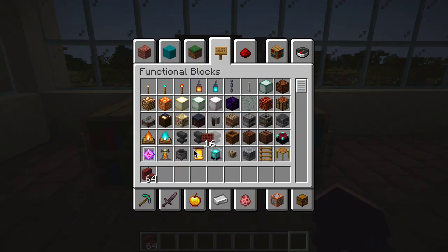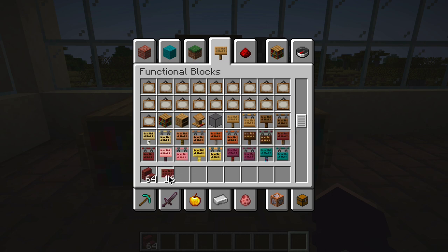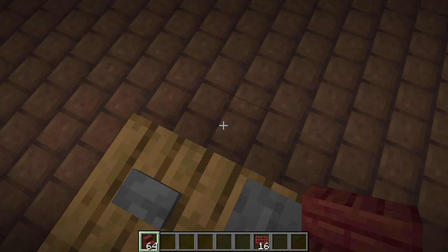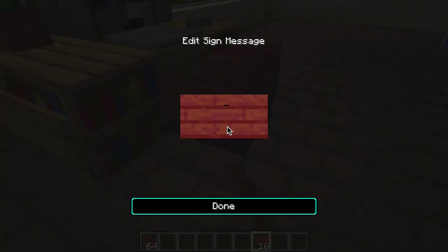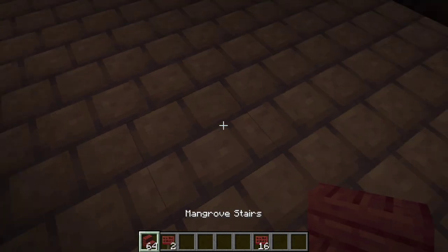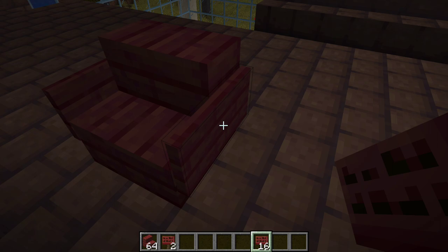Chairs are pretty simple. I like that sort of colored wood for a chair. Just place the stair down and place the signs. We're done with the chair but I think it's a little too close, so I'm going to move it back a little bit. And we're done with that. Now we're going to make the bed.